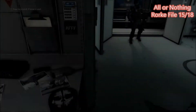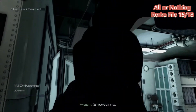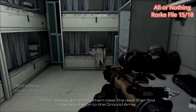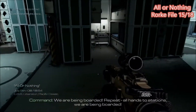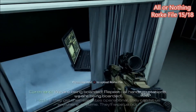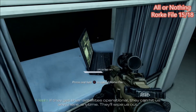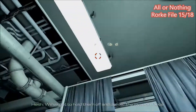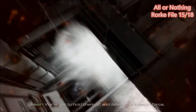For this next one, this is right at the beginning of the level. You put on your mask, turn around, and then it'll be right there hidden behind the curtain on the bunk bed. And there you go.